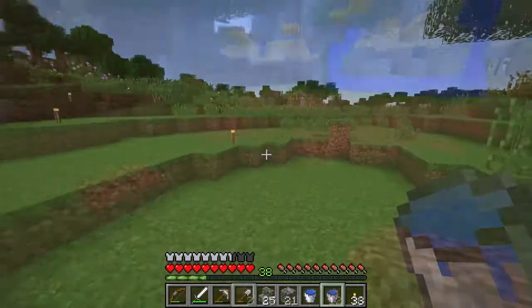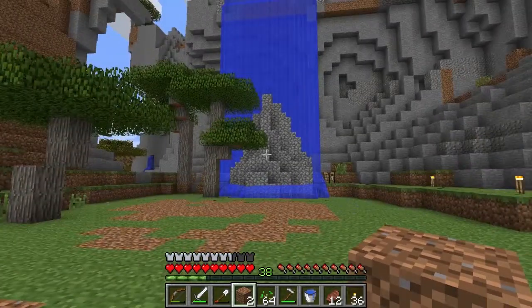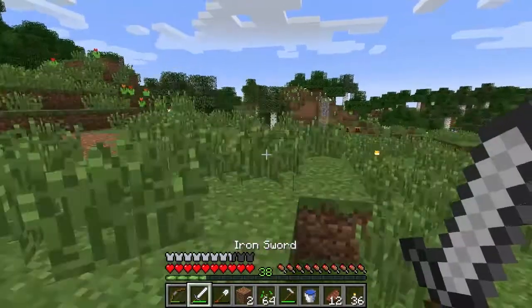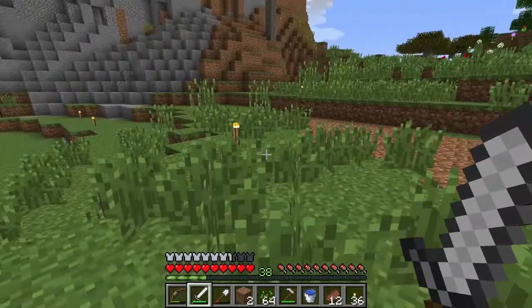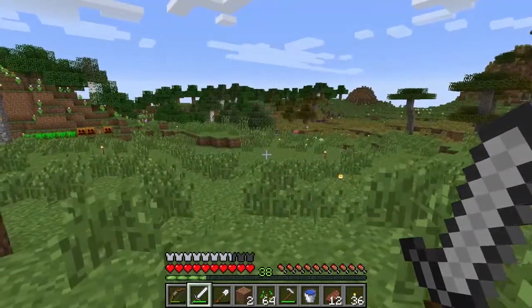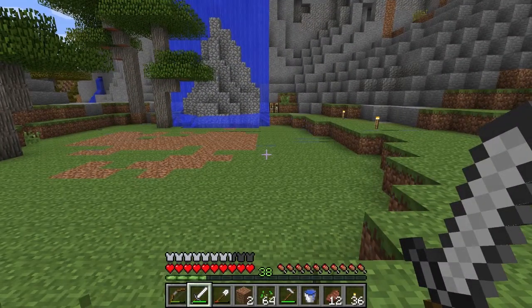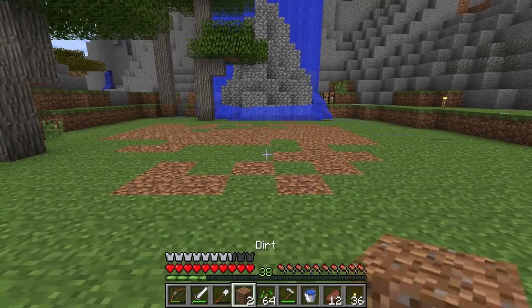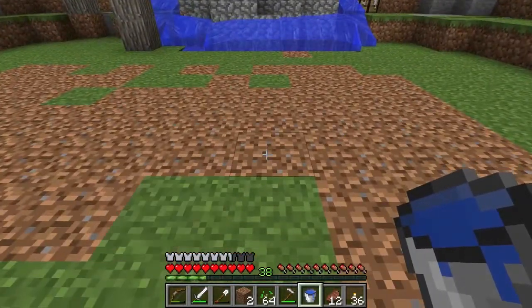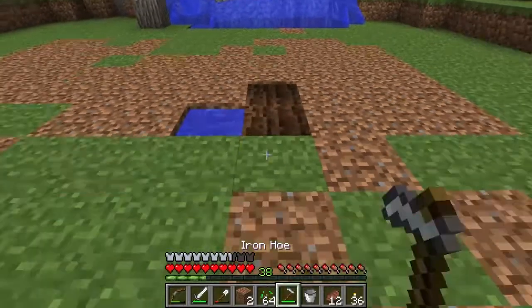On to building the farm. So the reason why we need a wheat farm, to be specific, is because I'm running low on food — I only have 12 steak left. The only thing I ever consider eating in this game is steak, beef, because it gives the most hunger regeneration. And in order to get beef you need cows, and to get cows you need to breed them, and to breed them you need wheat. So I thought I'd just make my farm right here — I just filled in the area over here and I guess we can start by tilling the ground.